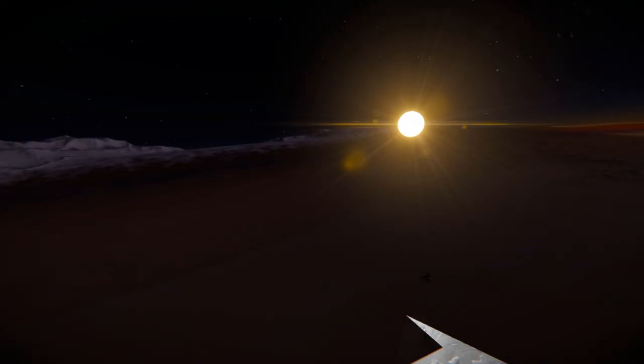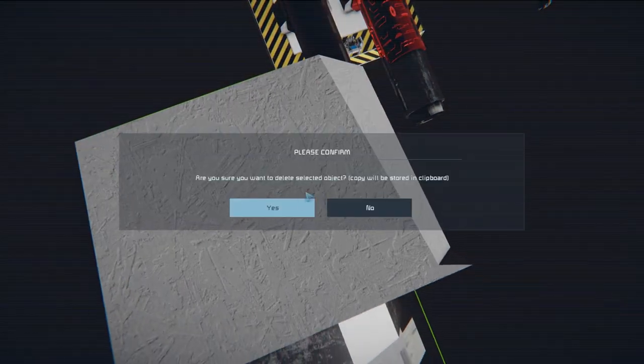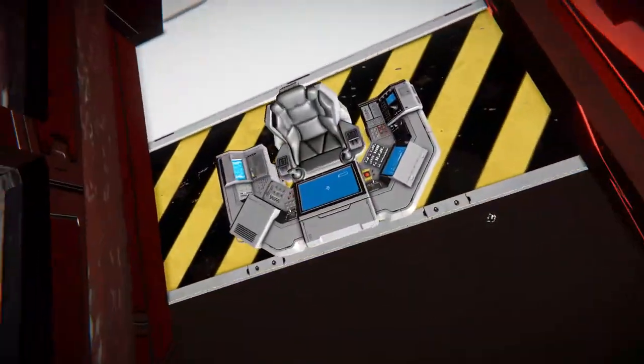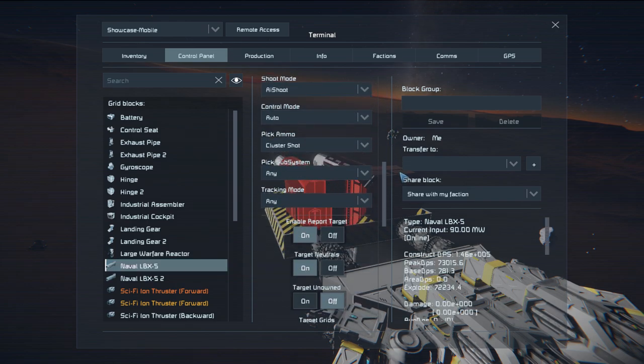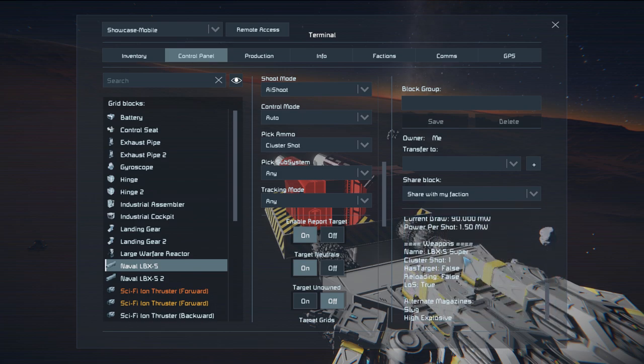Now we're going to get to the fun part of the video and blast some stuff. Here it is in the actual control panel — it does use the Weapon Core mod so we'll see a lot of controls for that. We've got our DPS down here — a peak DPS of 73,000 — all the way down to heat generated, shots per second, our name, cluster shots equal one, and our alternative magazines which are the slug and the high explosives.